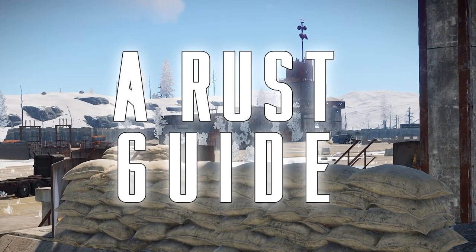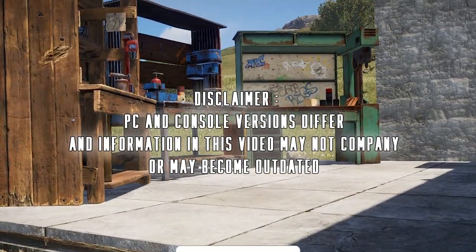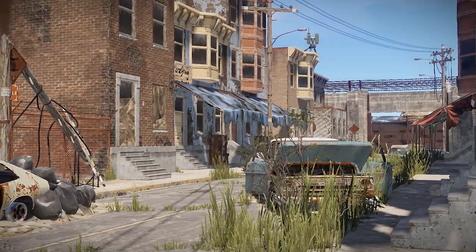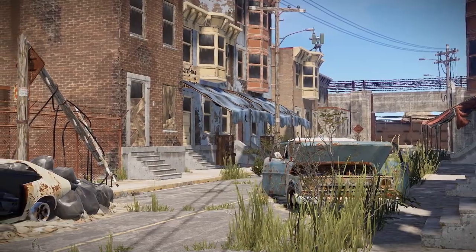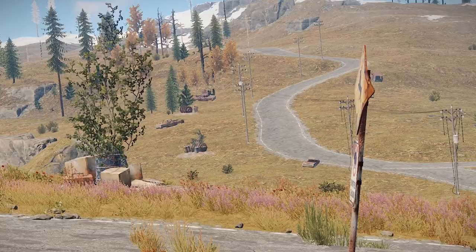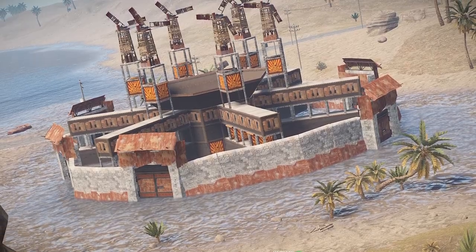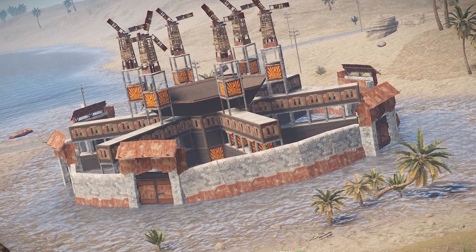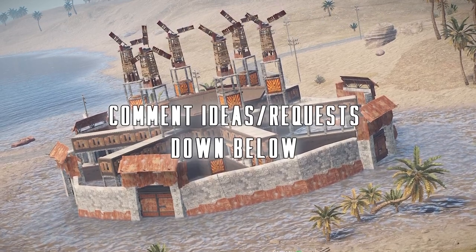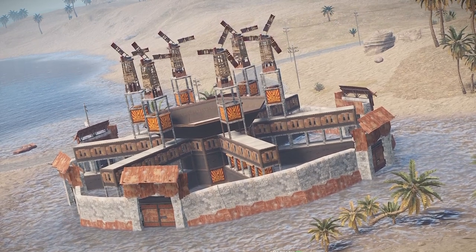Hey guys, Rav here, back with another Rust guide. Scrap is arguably the most important resource in Rust — it allows you to craft workbenches which are crucial for progression, research items which is essential for crafting, and barter with both NPC traders and players for more items. In this video I'll be going over the best, fastest, safest and most effective methods of gathering scrap in Rust, from simple methods such as farming roads and the ocean, to more complex methods such as dedicated hemp farms and trout bases. I recommend you watch the entirety of the video to help you decide which method is best for you. If you have any of your own methods or suggestions for future videos, please let me know in the comments. Without further ado, let's get into the first and most basic method: the road.